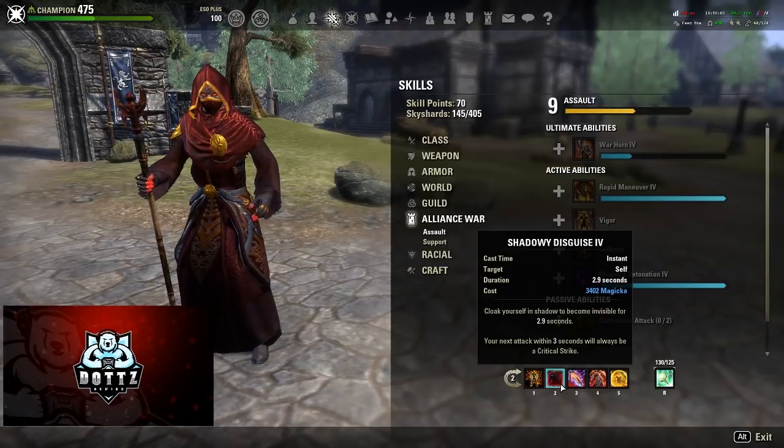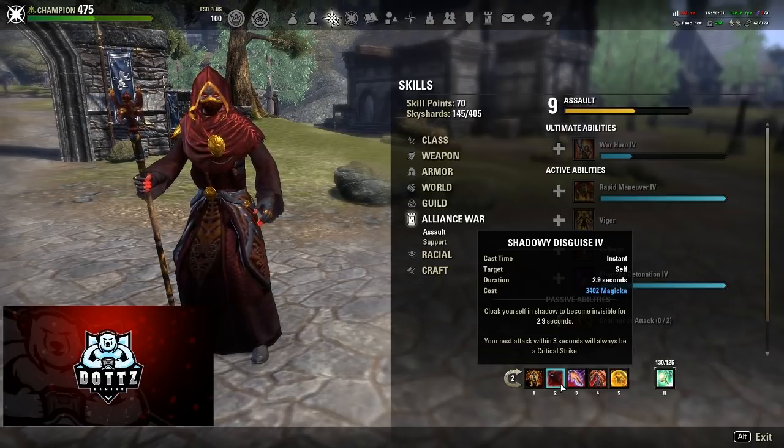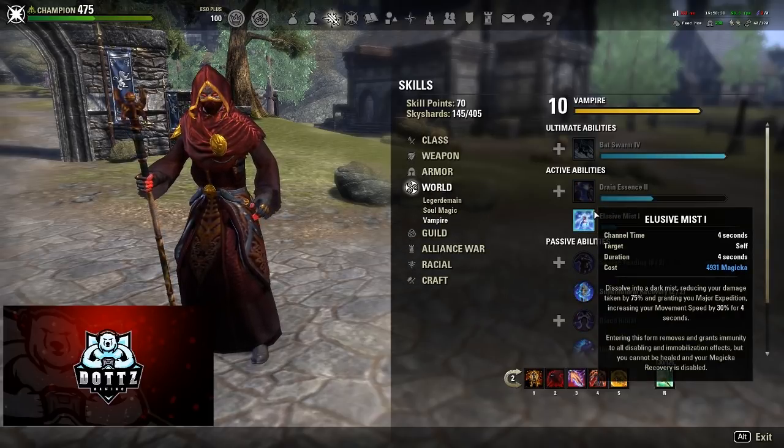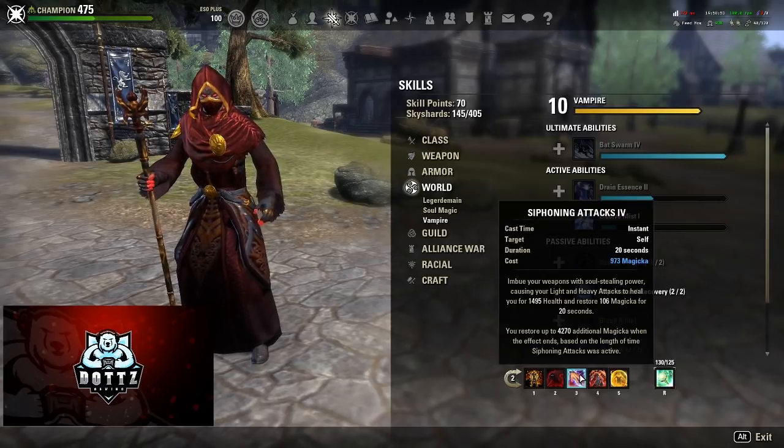I use Shadowy Disguise in duels and battlegrounds. If you get good at it you can really use it to your advantage — there were so many times dueling other Magicka Nightblades where when they'd fire off their spectral bow, you just cloak and it misses. You can cloak key abilities done by your opponent. That takes a lot of practice, but it's something I really enjoy. In open world Cyrodiil I think you'd be better off running Elusive Mist to break roots and get away, but in close-quarters fights like battlegrounds or dueling, Shadowy Disguise is more advantageous.